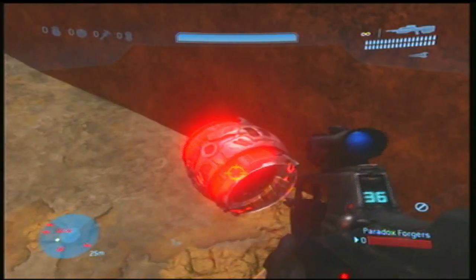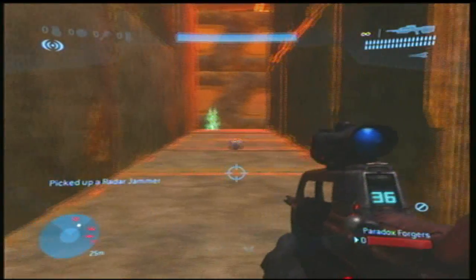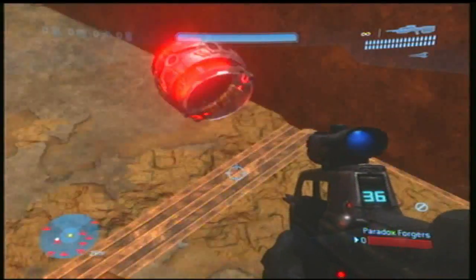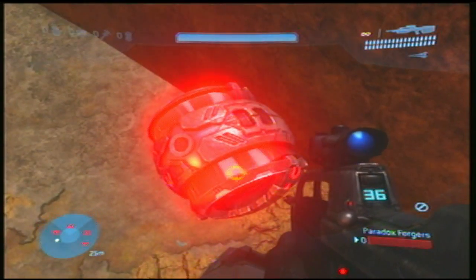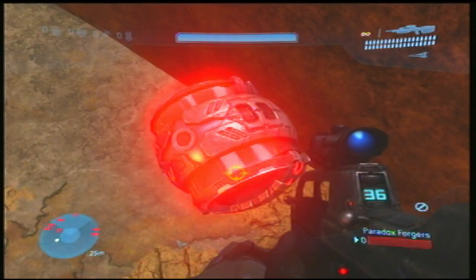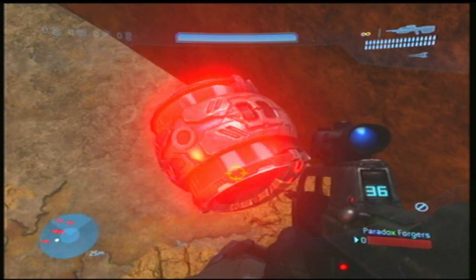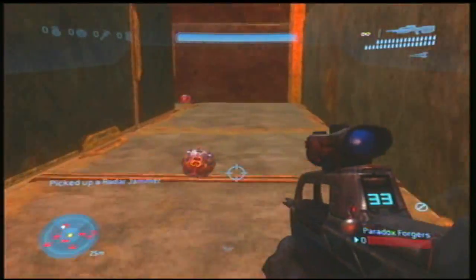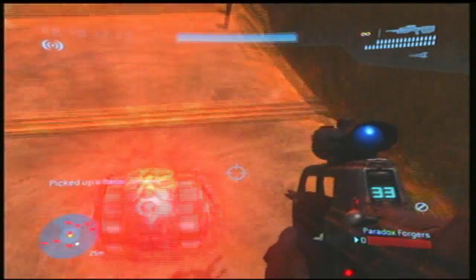Oh, I lied. Okay, so you get another radar jammer, and he's gonna throw a used one — that's right. You have to have one unused and one used one, and then have one there that you can jump off of. He had to wait for another one. Okay, so you have to jump off the explosion and then have another one.